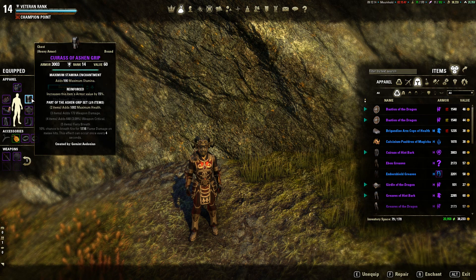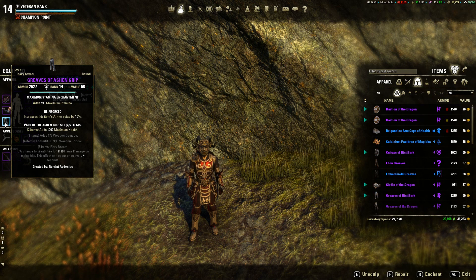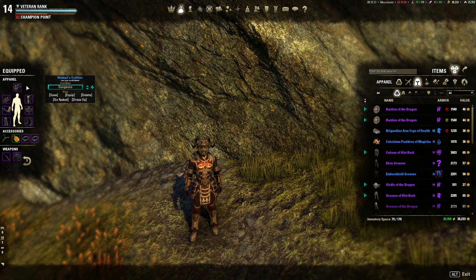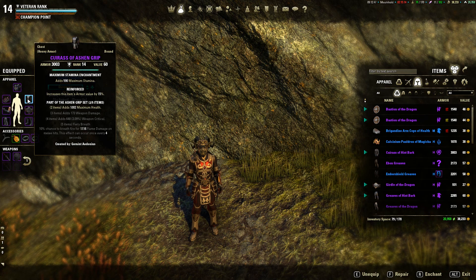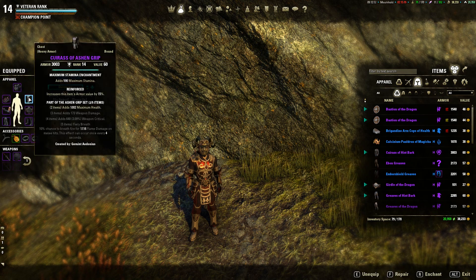I also use a 2-piece Ashen Grip set to get more Health, but you can pretty much switch it out for any 2-piece set. I use it on the chest and the greaves. You can use any 2-piece set that you want that gives you a bonus you'd like — I chose Health. But you can also choose a crafted set or a dropped set, for example a 2-piece bonus for Stamina or Magicka. It's crafted so you can craft it however you like.